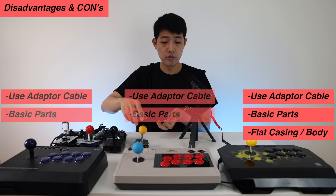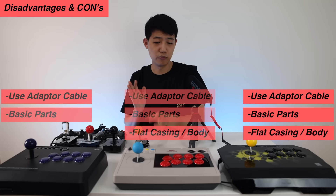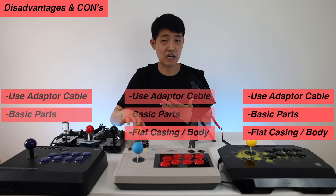Moving on to the 8-Bit Duo: this one has an even slimmer profile — it's so flat that you can only put in a Sanwa lever. All other lever types won't fit. So if you're okay with just using a Sanwa, this is still a great choice.